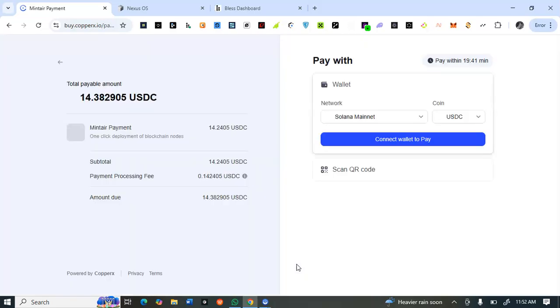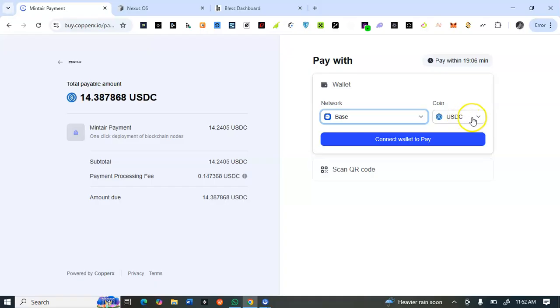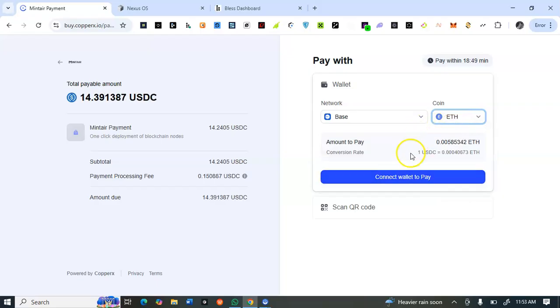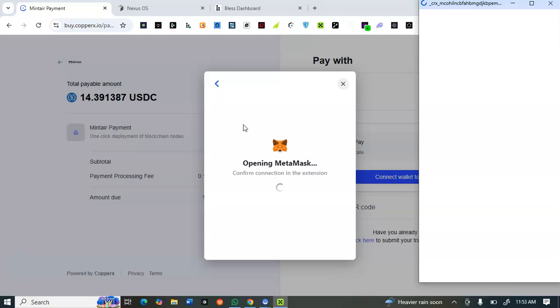By default it shows Solana mainnet. Click on the dropdown arrow and select which network you want to purchase from — Polygon MATIC, Arbitrum, Solana mainnet, BSC mainnet, Base mainnet, Optimism, or Ethereum. Under the coin selector you can choose USDC (stable), Ethereum, DAI, or EGRC. For example, if I select Base and then Ethereum and click 'Connect to Pay', I'd need enough balance to complete the payment.